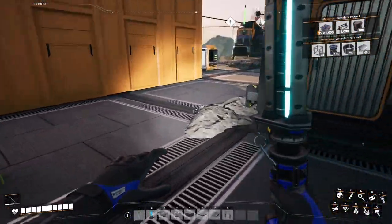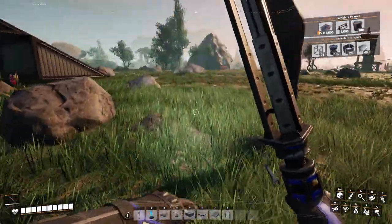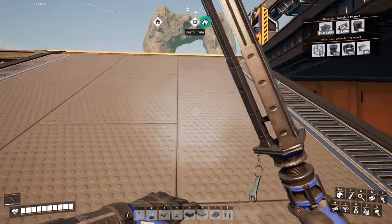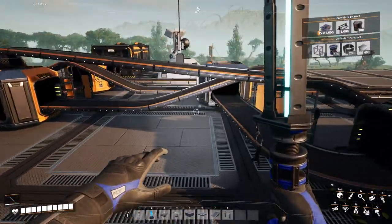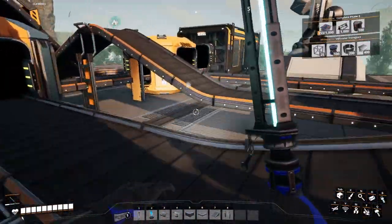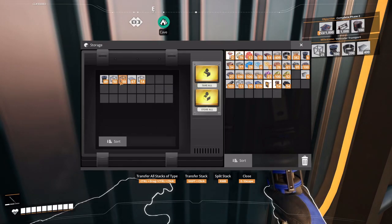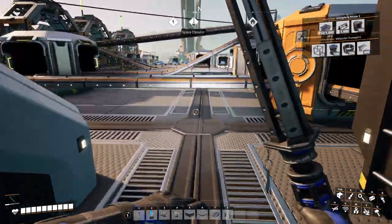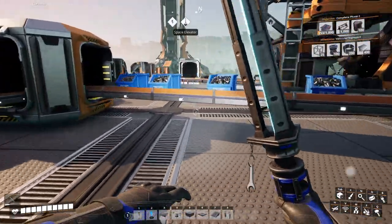Let's go and unlock some vehicular transport. Go upstairs and grab some modular frames, some rotors — see how many rotors we got up here. So we need twenty-five modular frames for the cart. We need more rotors. So I think the next thing we're going to build is going to be a rotor factory.